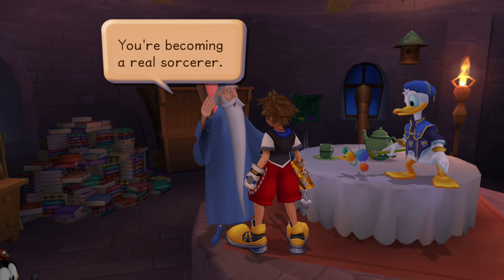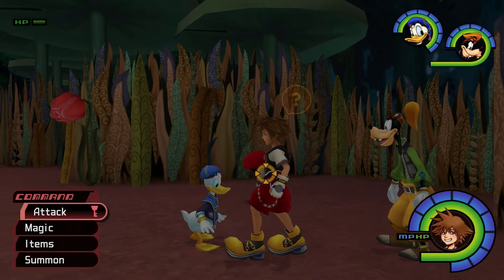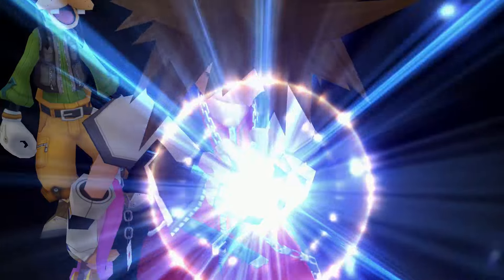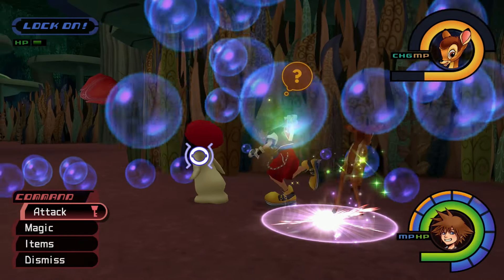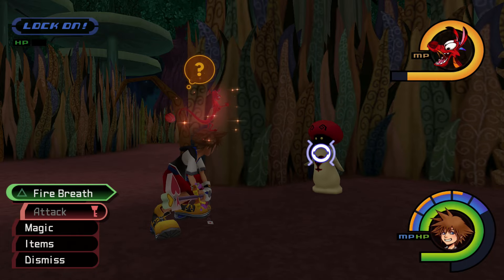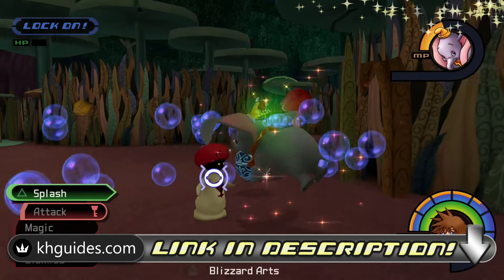he'll award Goofy the Dream Shield, a decent offensive weapon that also increases Goofy's MP. If Donald and Goofy keep getting in the way, you can use a summon to remove them from the field. I like to summon Bambi because he'll drop MP orbs every time Sora makes contact with him. You can even use other summon abilities to clear the magic requirements for specific spells. Check out our guide at khguides.com for a complete list of where the White Mushrooms appear and which items they can drop.